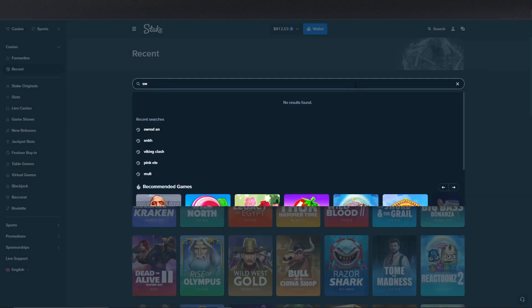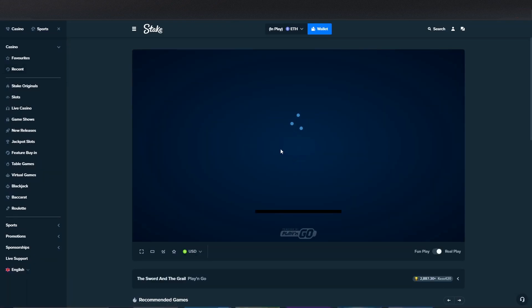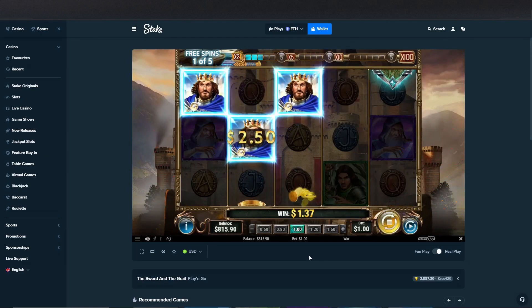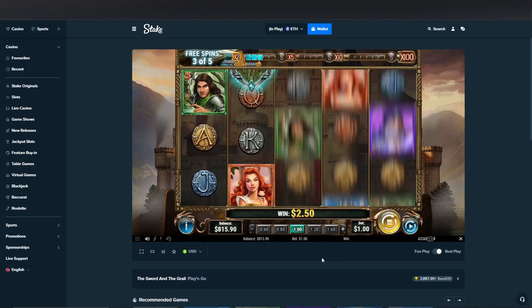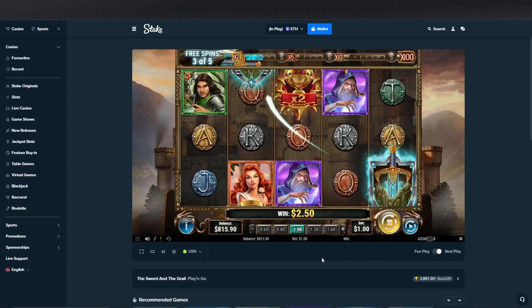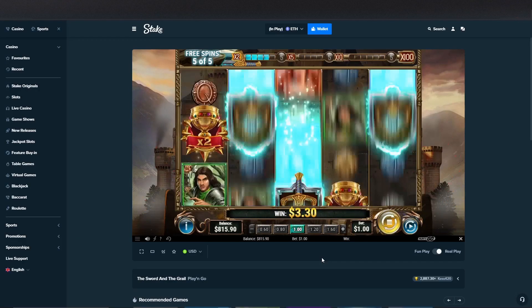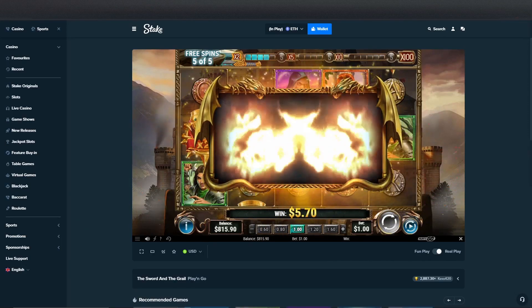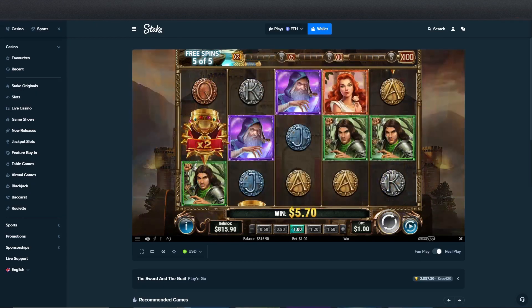Next is Sword in the Grail — this game is one that can pay you 200x or it can give you 40 cents back. We need just a lot of shields to start. Last spin — we need two shields. Oof, that was a bad one. 570. We did get that bonus only after two or three spins, so...